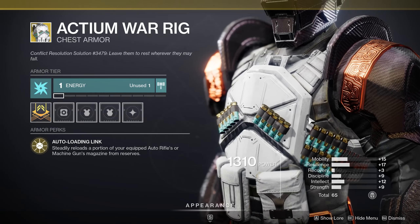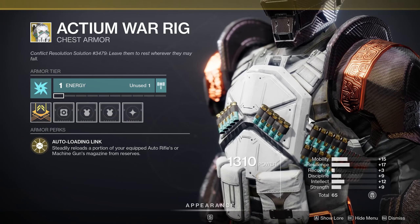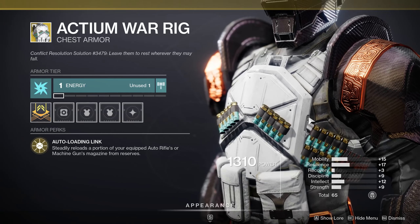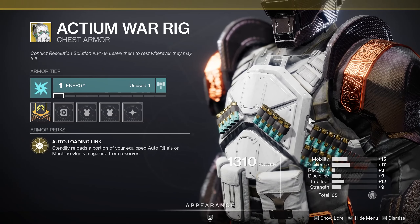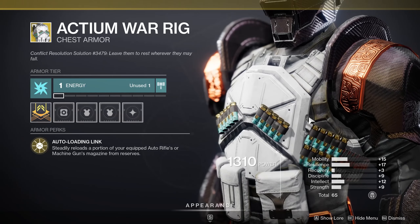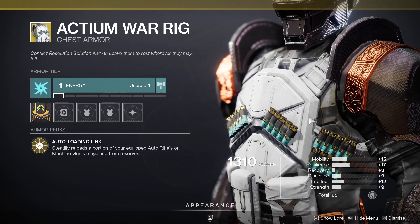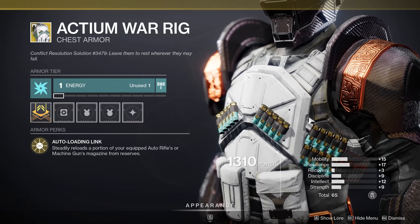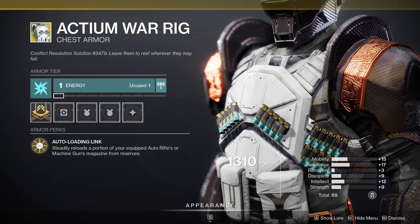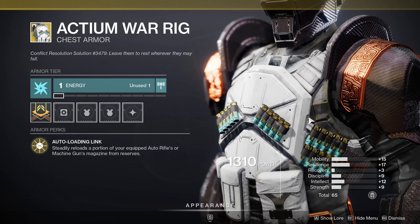For titans we've got the Actium War Rig — this is one you should own as a titan, period. The exotic perk, Auto-Loading Leak, steadily reloads a portion of your equipped auto rifle or light machine gun from reserves. Things like Xenophage — you can go through all 32 bullets without reloading if you just hold down the trigger because it's always loading rounds in. Auto rifles work the same way.